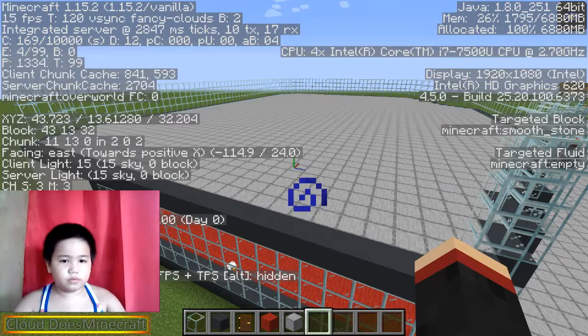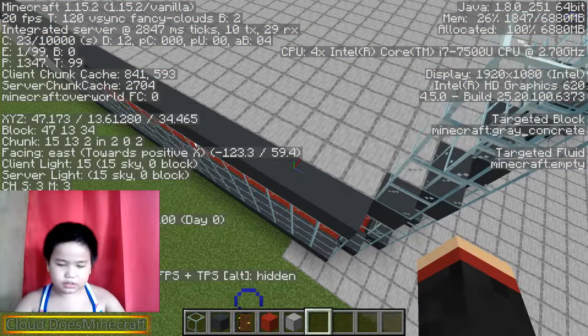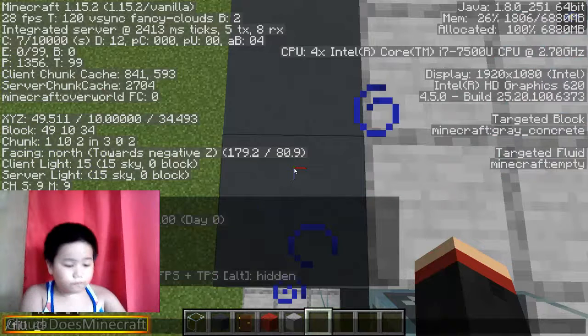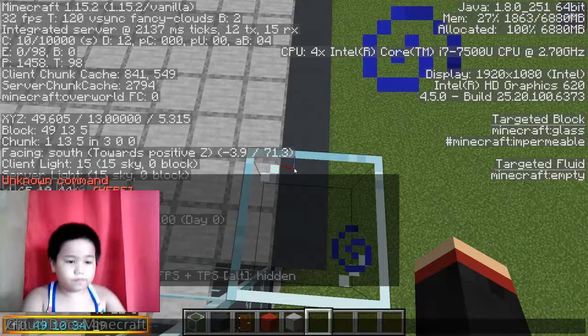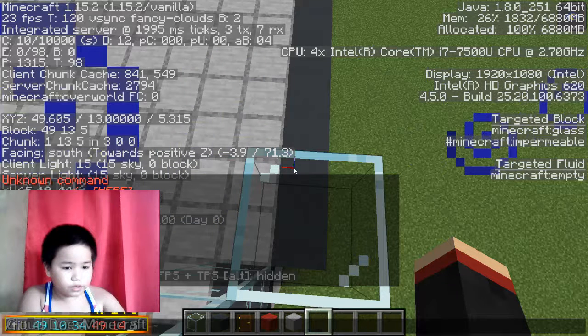Or can we? Let's go build. So type 49, 10, 34 - now let's do the same for here. Then 49, 13, and 5, glass.